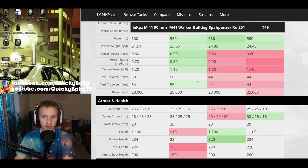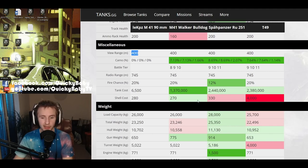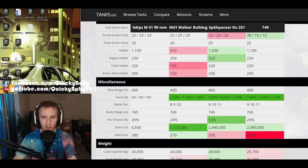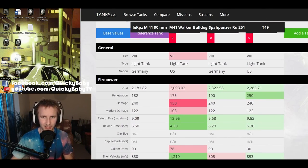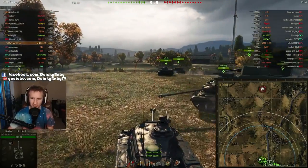As for armor, pretty much anywhere you get hit you are going to have to be exceedingly lucky not to get penetrated, even with most high explosive rounds. One great thing about this vehicle is that it gets the hit points of a tier 8 light tank, the same as the T49 - unfortunately less than the RU251 - but that extra 190 hit points makes you much more resilient than the Walker Bulldog at tier 7. Thankfully, Wargaming have not skimped on view range - 400 meters means you will get an excellent spotting distance with coated optics and commander skills.